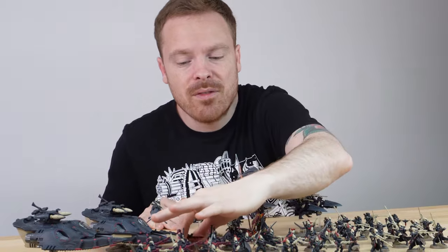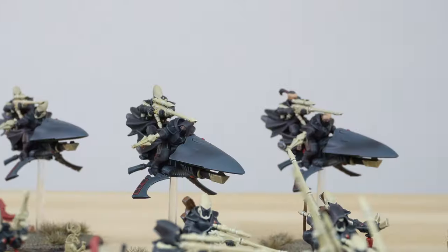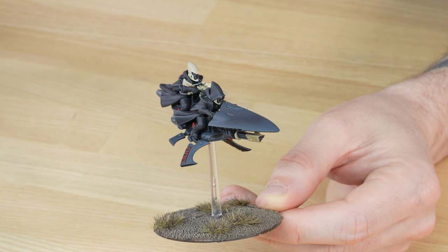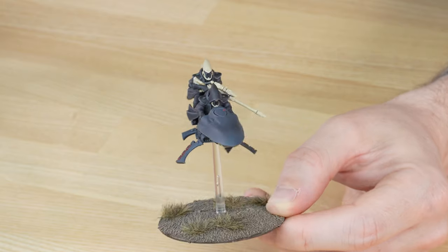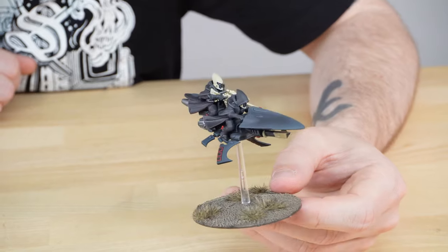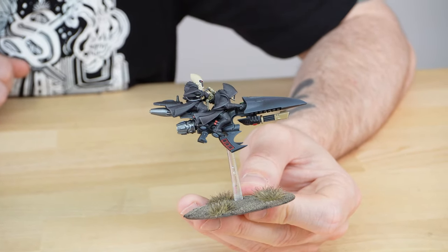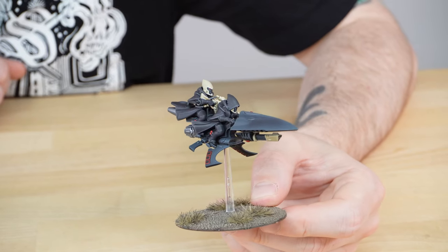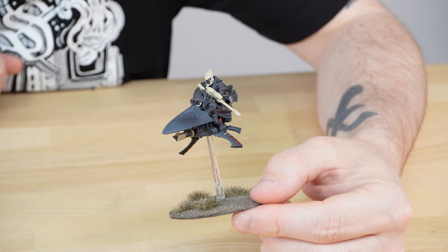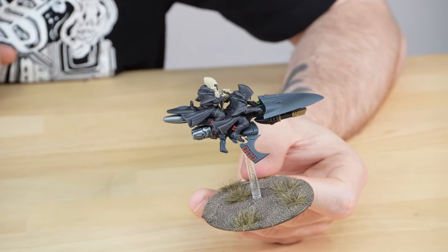Let's jump onto something a bit bigger from the force — the Shroud Runner jet bikes. These are really awesome and one of the newer Eldar models from the range. One of the things I really love about these new Shroud Runner jet bikes is how sneaky they look — a stealthy, almost shark-like appearance. You can see that underslung weapon under the cowling of the jet bike. It's a dual rider, so you've got the rider and also a passenger on the back with a sniper rifle in true ranger fashion.